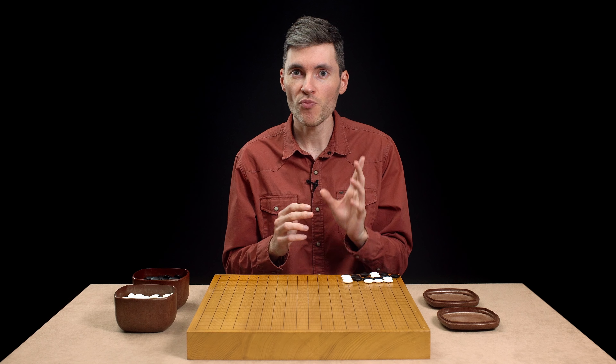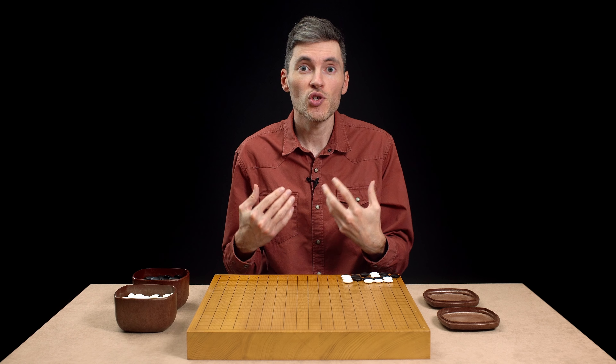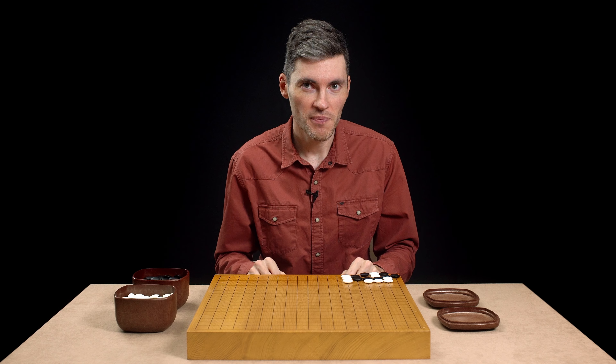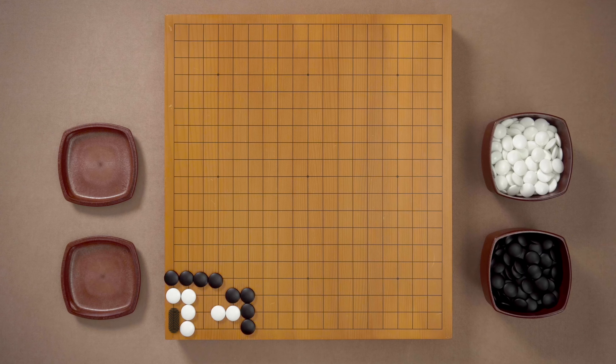Now let's try to solve one more problem, but this time we try to solve it correctly, without placing a single stone on the board. Black to play. White has a clear eye in the corner, so Black has to prevent White from making the second eye. Let's start with something obvious. What if Black pushes from the top? Black pushes, White connects. Black pushes from the right, White blocks. White has two eyes, White is alive.